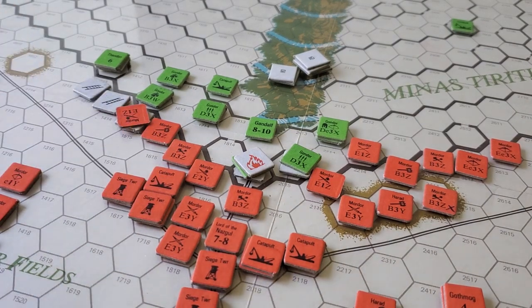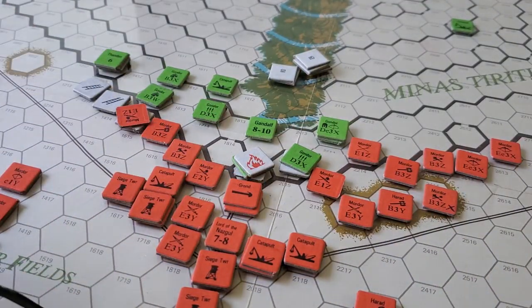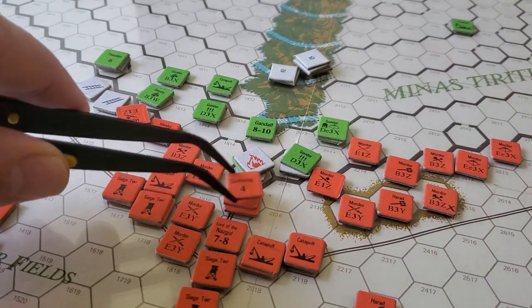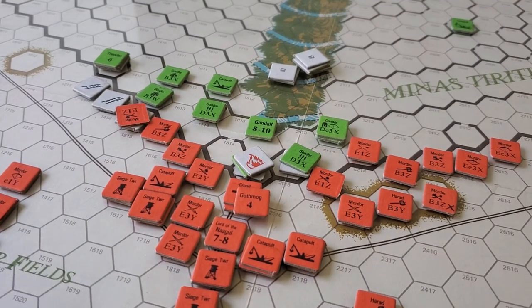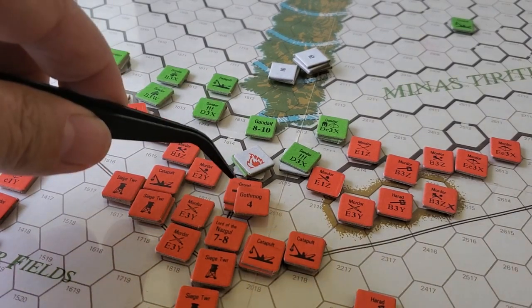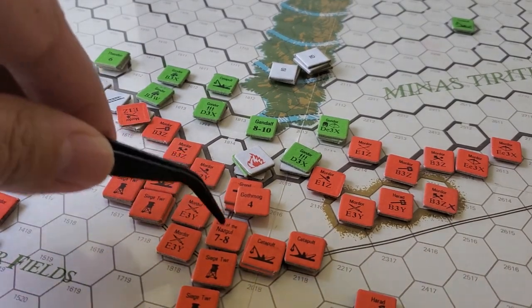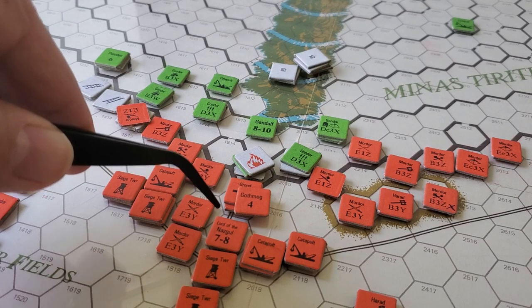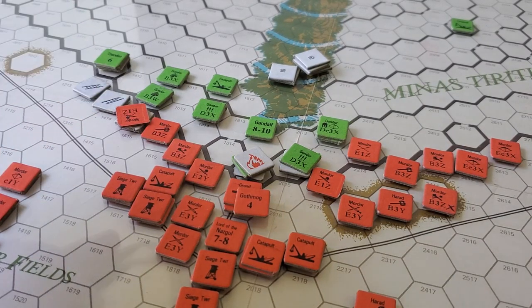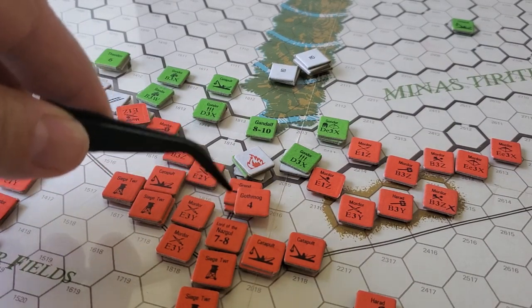The Minas Tirith Gate has in front of it the Grond, the big magical battering ram - it's the only thing that can knock down the gate. The bad guys, the folks from Mordor, knocked down the gate. They rolled a five and used a spell from the Nazgul. He used one point - kind of stupid, because you could arguably use eight points on the chart, but you only need one.